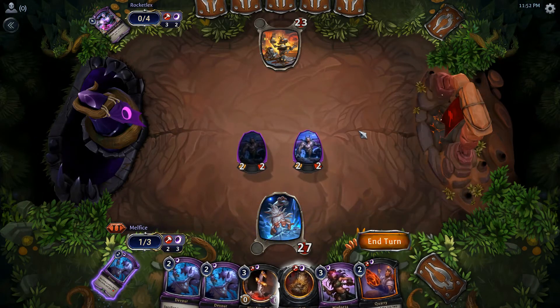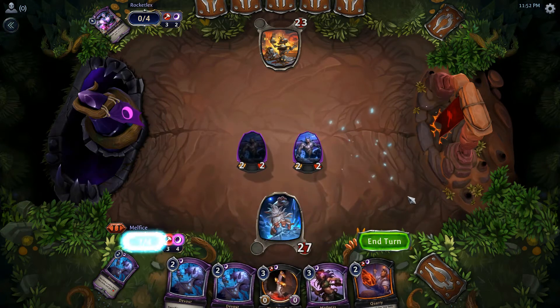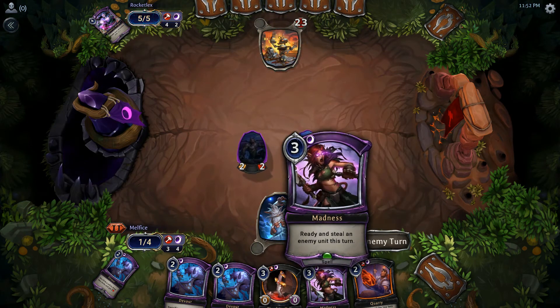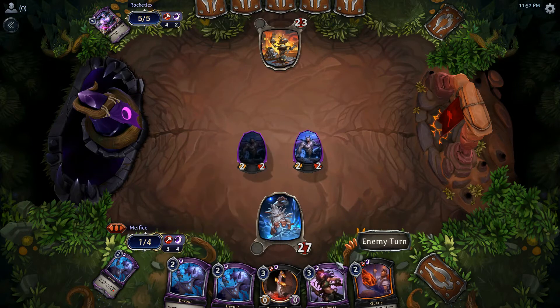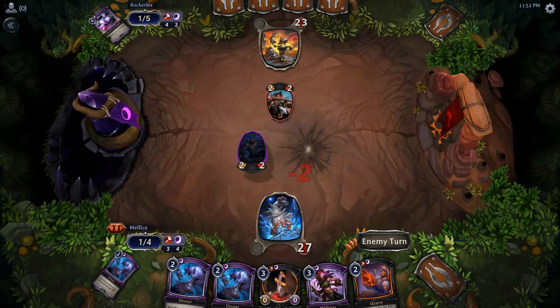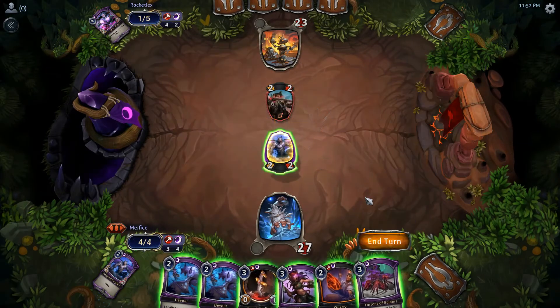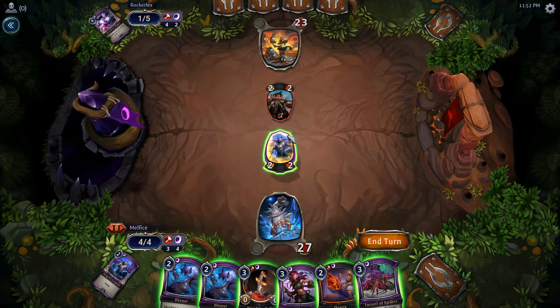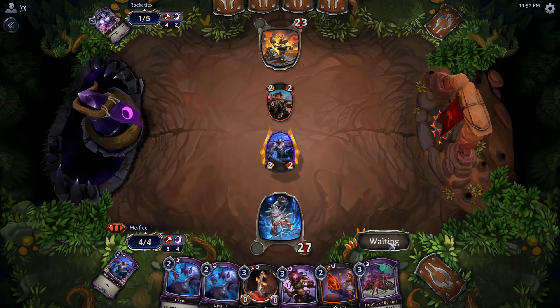Oh, okay — really good hand. We're going to play that. I'm pretty sure I'm doing misplays but we're off to a decent start. This is really good because I could combo it. I don't have quite enough — I need another power to do that. Really good combo because I can steal that. If we only had one more power we could do it. We'll have to be a little patient.